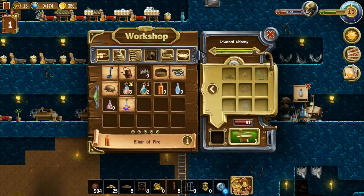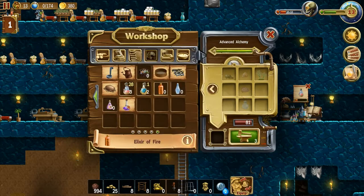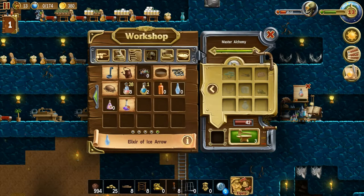What about these fire elixirs? 'Make a supply of these elixirs for your dwarf mages so that you can launch fireballs with their staff.' We're going to do it — we're going to make a few of those for this fight just so we can see what they look like. Elixirs of arrows: 'Dwarf mages can shoot ice arrows to slow down a group of enemies.' We're going to make a little bit of that as well, not too much but a little bit.